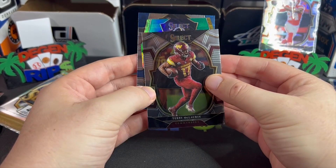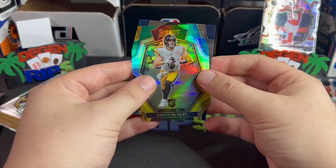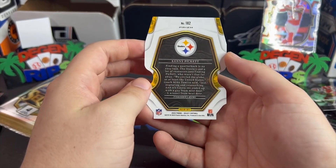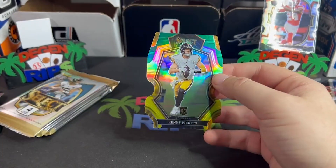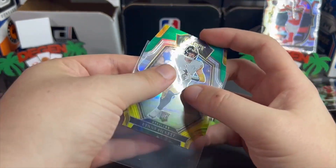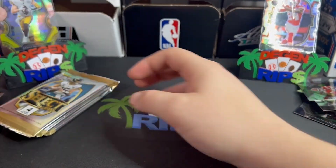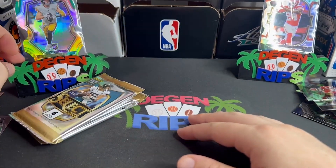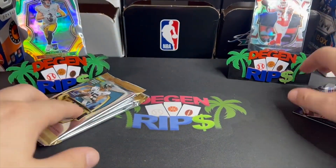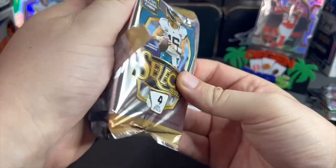Terry — we have a Steeler. Okay, if this is Kenny it might save us. You know what, it is good to hit a Kenny — and this is Premier Level. At least I get a Kenny. Feels a little better, the color is starting to return to my face. There's a nice Kenny Premier Level — bam, needed that desperately. Sky Moore is on the wall of fame. Three packs left — thank you Kenny.